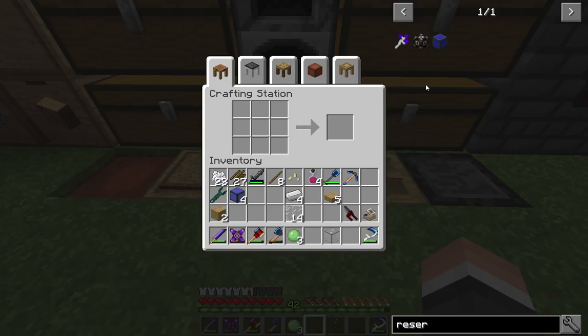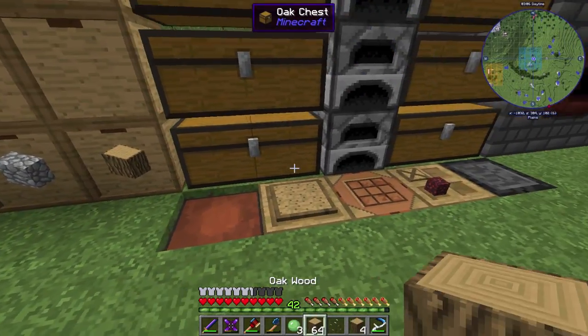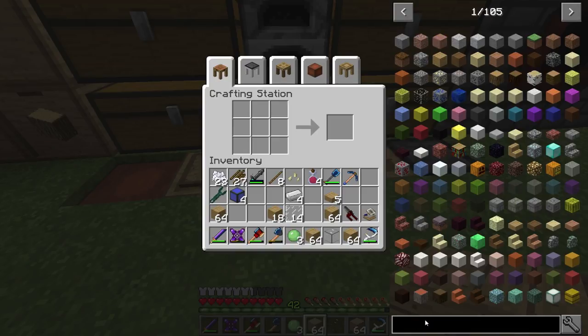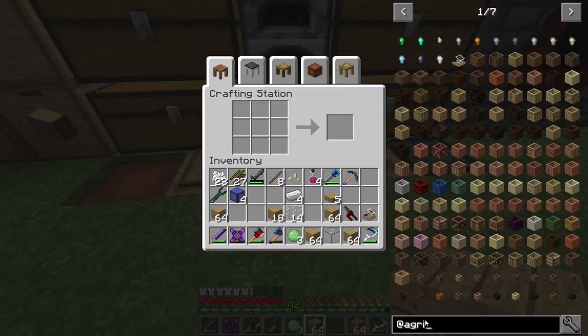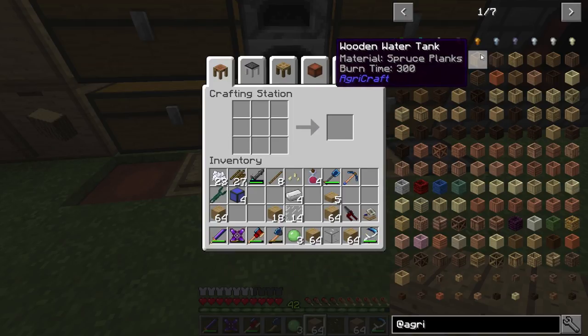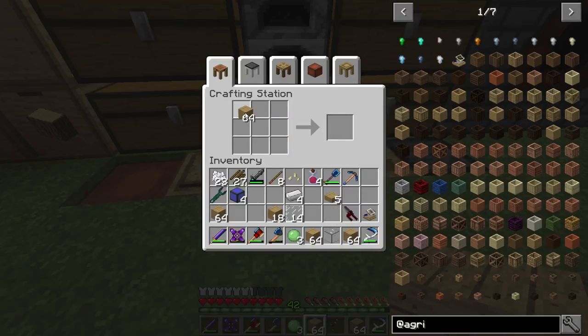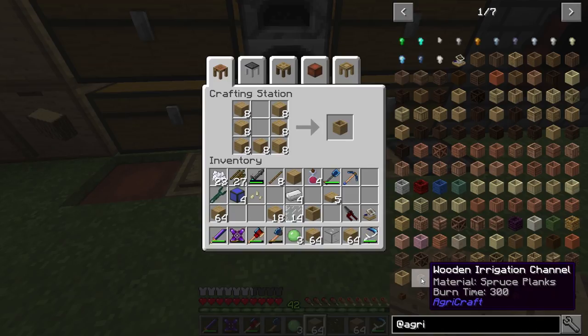We've got our Yeta wrench. What else do we need? We're going to need a bunch more wood so I might as well get it going. Let's go to Agricraft for a sec. We're going to want a barrel - wood and water tank, I want the oak one. I'll just make it since it doesn't want to show me the recipe. We'll need a water tank and also some irrigation channels.